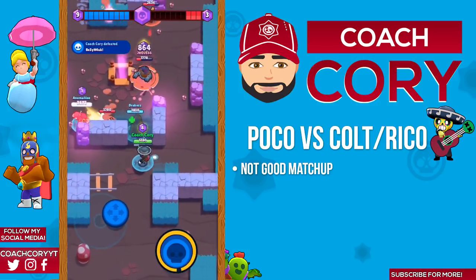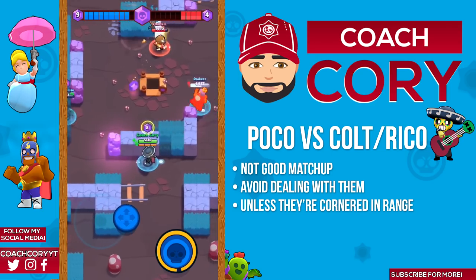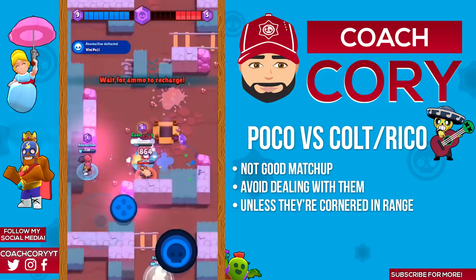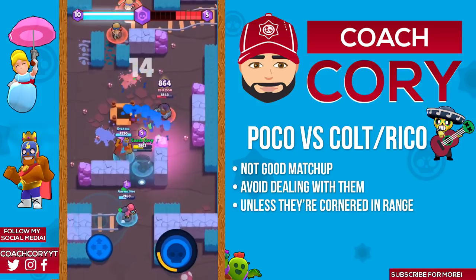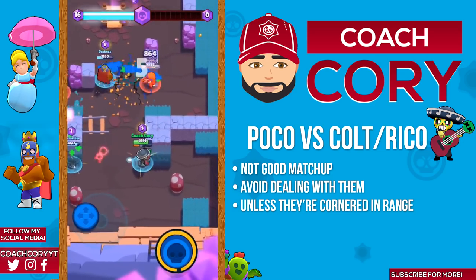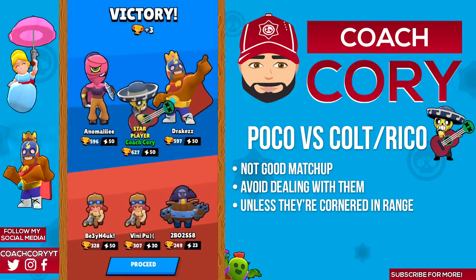Poco versus Colt and Ricochet: these are brawlers you want to avoid unless you have them cornered or have a teammate helping you. Even if you do have them cornered they can still deal a massive amount of damage and make it not worth your while — it's gonna take you a good amount of time to kill them and during that time they're gonna deal a lot of damage to you. Alright everyone, those are all my tips and tricks on how to play Poco! What brawler do you want me to cover next in a brawler guide? Thank you so much for watching, I hope you enjoyed and I will catch you later.